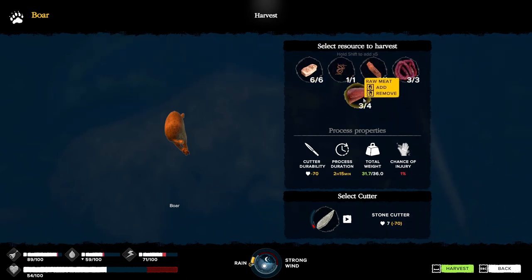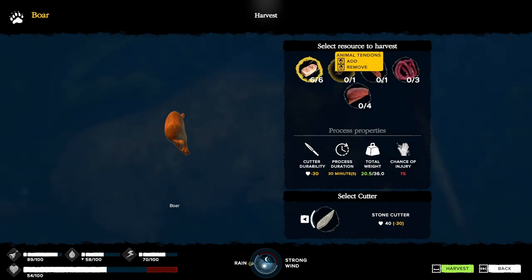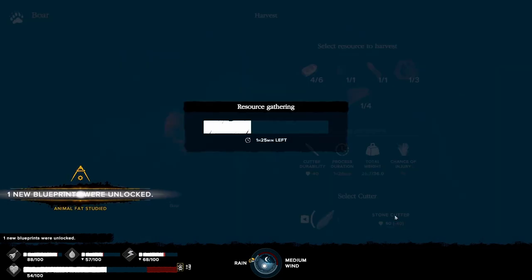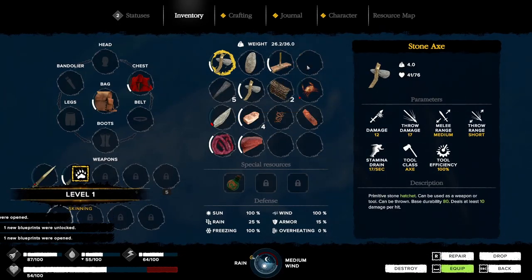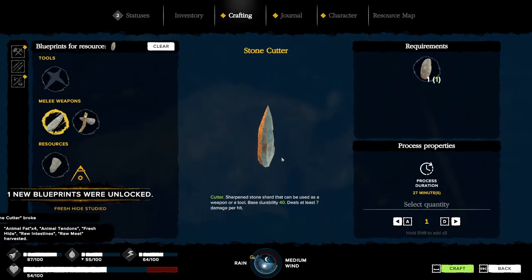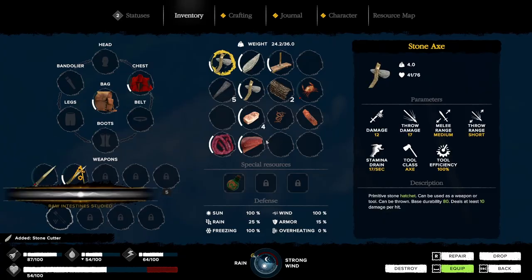I do wish there was a button to say take all. It's gonna take our durability. Let's do that and those. I see 70. We only have 40 durability on this knife - that's a dang shame. We get what we can, we're not gonna take all of them. That kills that knife - let's drop it. I can get the rest if I make another one. Craft there we go. What's our weight? It's good.